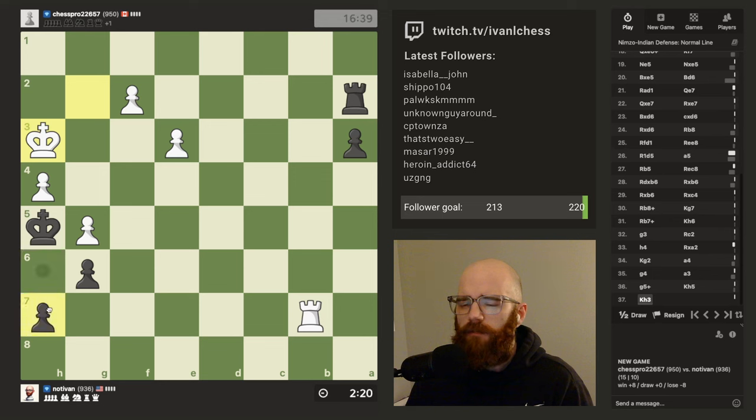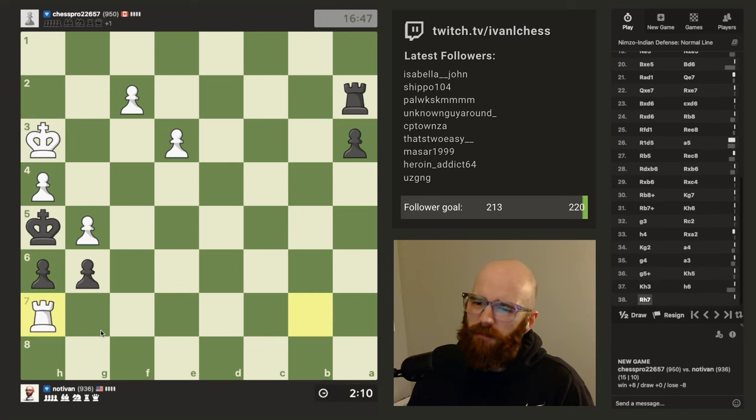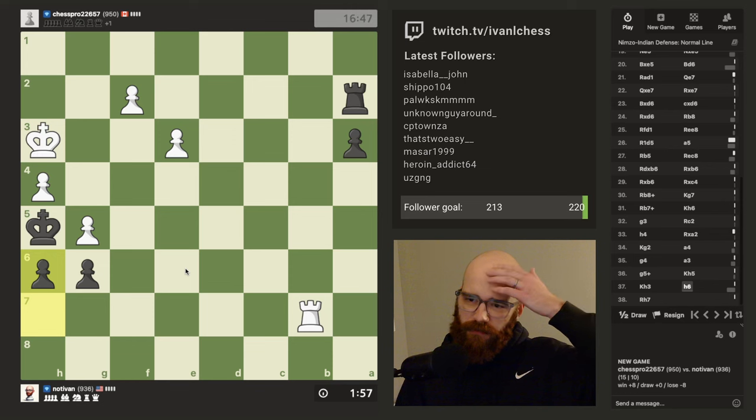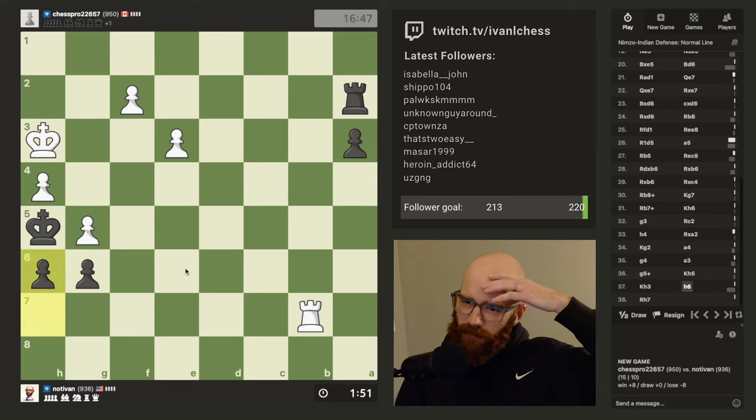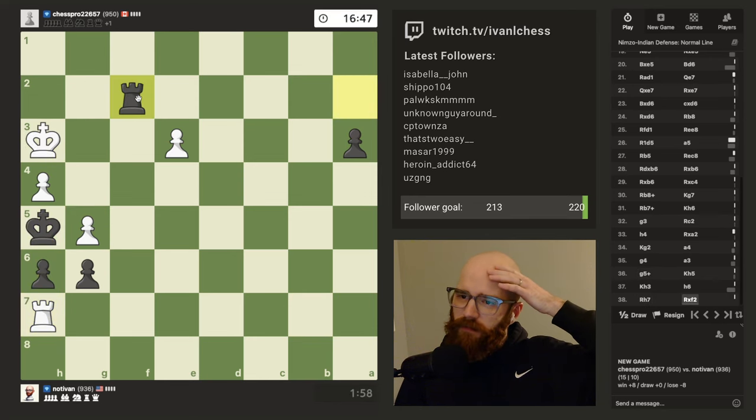H6, and I can take the pawn. H6 he takes, I can take back. So if I don't move my king and I take this pawn, he has mate on H7. It's such a weird move but I think it's the move. Oh, so he just takes and I lose — that was stupid. I think that was losing either way, right? I don't think I could get out of this. Man, I've never gotten my king trapped like this. It's very unique. Well, GG I guess.